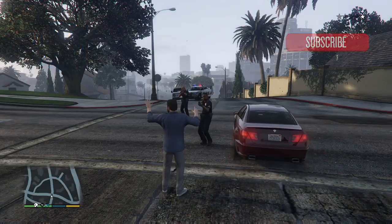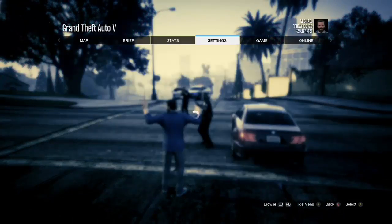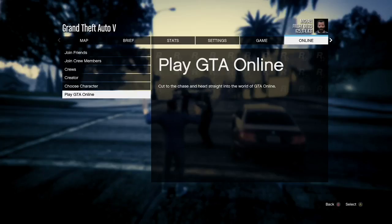His hands are going to go up right there. Once he's got his hands up and you've pressed pause, this is the time to go ahead and go to the online tab. Then hit play GTA online and go into an invite only session.